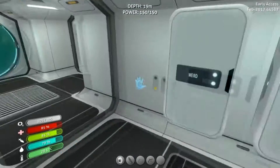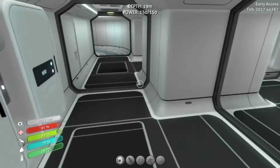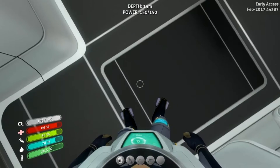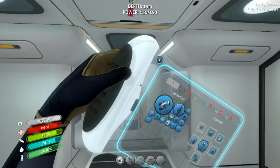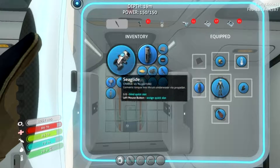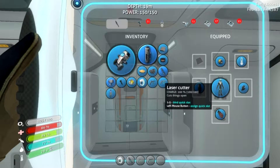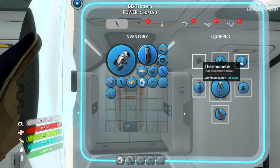What's up guys? Itch here, boy Nero. Last time I do believe we found a new biome which we were going to search, so that's exactly what we're going to do. But before I do that, I have a few new things. I obviously have the sea glider from last time, but between then and now I have made an O2 tank, a laser cutter, and a repair tool. As well as a thermometer.